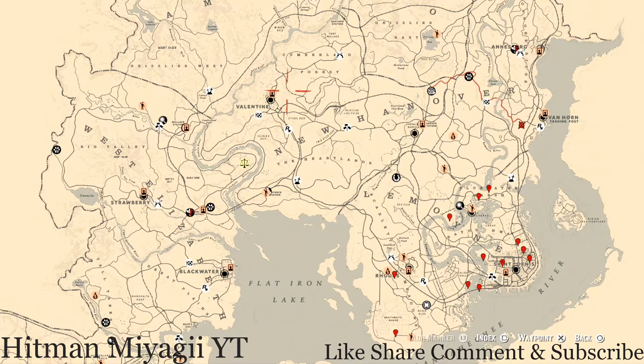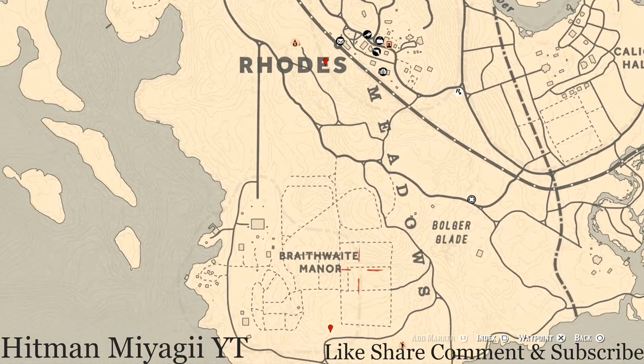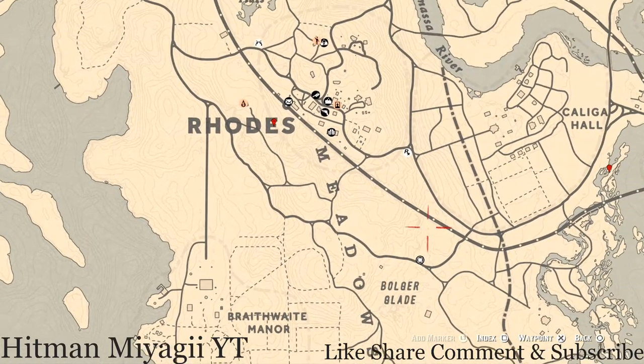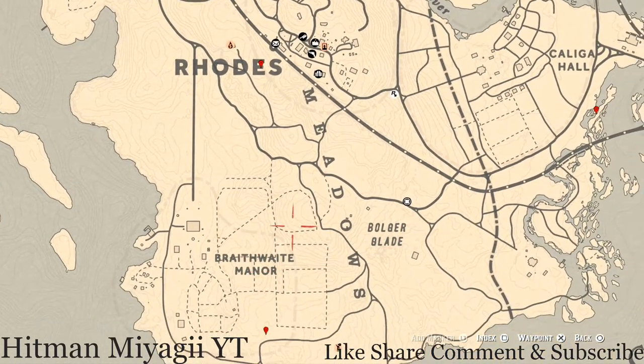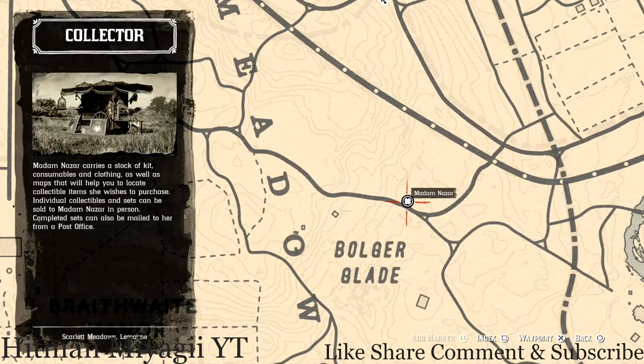First things first, let's get to Madame Nazara's location. If you've been looking at the map, she's down here in Scarlet Meadows right outside of Rhodes, right here at this location near the word 'Boulder Glade,' right outside the Braithwaite Manor estate. She's right here and she will be here until 1 a.m. Eastern Standard Time — New York time zone, East Coast time zone.